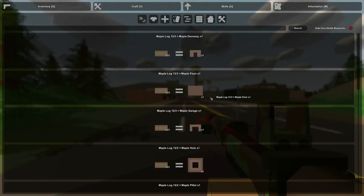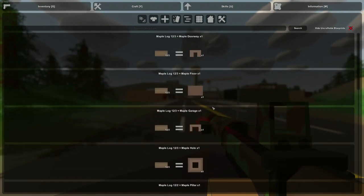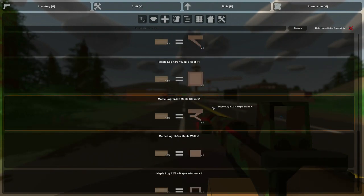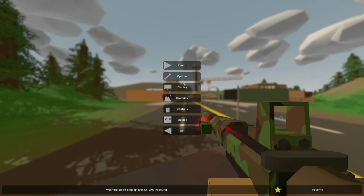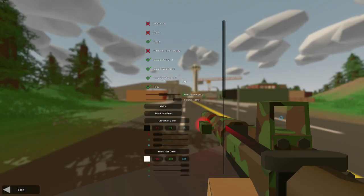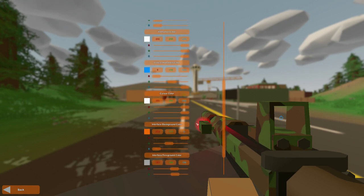If you've ever built a house in Unturned, you know it can be a little bit difficult to find exactly what you're looking for in the giant list of things that take just logs to make. Now if you're specifically looking for Pillar, you can search for it and instantly find it. Also, there were people who didn't like being forced to have the black interface, so now you can specify whether you want the black interface or the white interface.